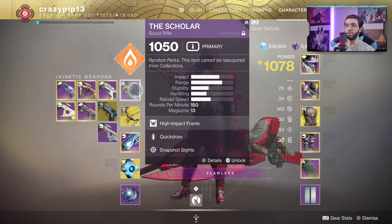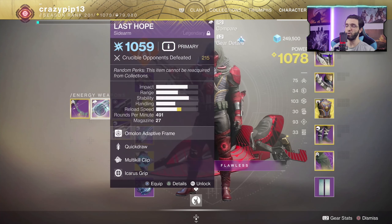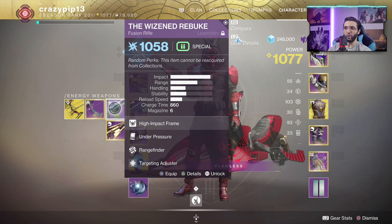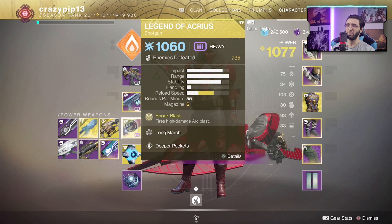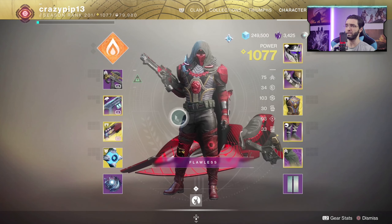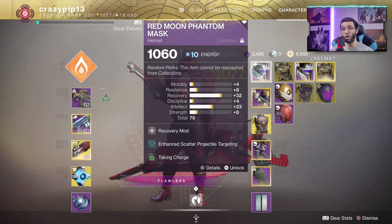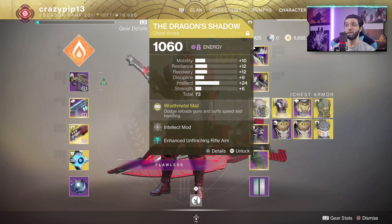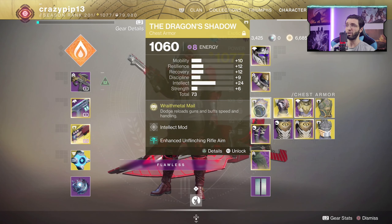For this video, I'm going to start off with The Scholar, probably using it in combination with the Last Hope. I might switch to a fusion rifle — we'll see how it goes. In the heavy slot we're going to be running something super fun: Legend of Acrius, one of my favorite exotics in the game. For the armor pieces, I'm going to be using mods that will make my scout rifle and sidearm better, and in combination we're going to be using the one and only Dragon's Shadow to make all of our weapons feel better overall.